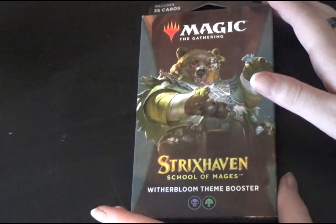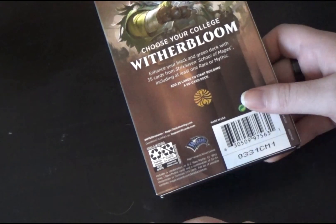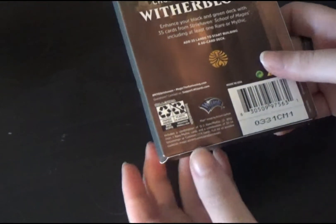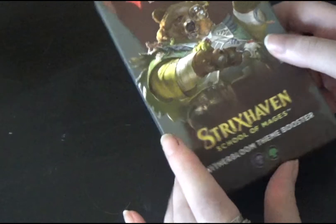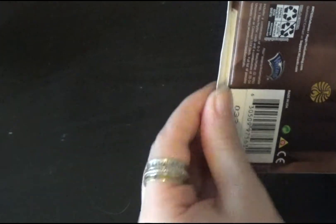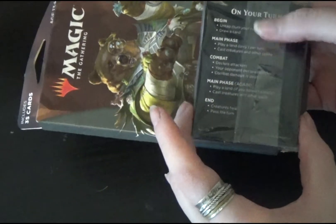Today, with 35 cards. So it says, to enhance your black and green deck with 35 cards from the Strixhaven School of Mages, including at least one rare or mythic. Add 25 lands to start building a 60-card deck. It's a bundle character — a little bear with plants and animals all over it. That's all we get, which is kind of a wasteful packaging, in my opinion.